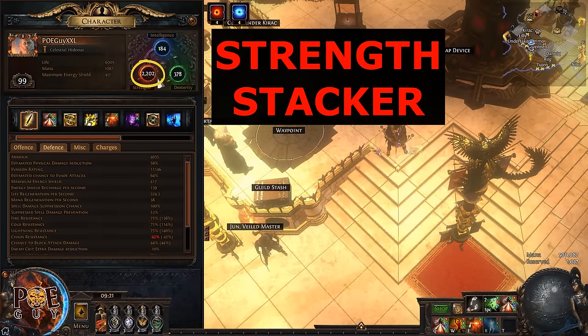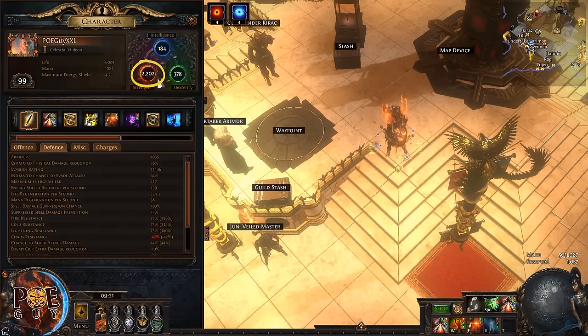We are focusing on getting a nice number of strength. With this particular build, if you have more than 2000 strength you're more than good — you can do guardian maps, sanctums, and a lot of things in this game. You don't need to over-exaggerate with your items. If you want to transition to Shrapnel Ballista, please know that this is not a league starter.